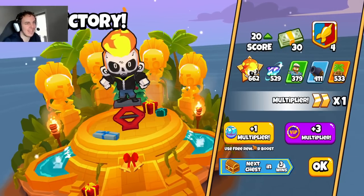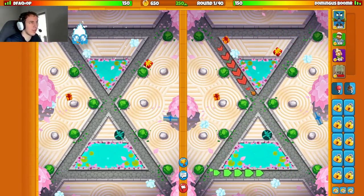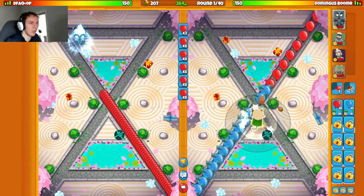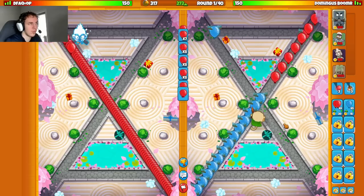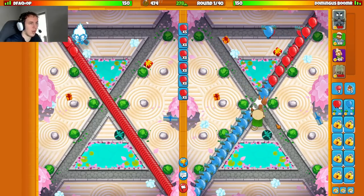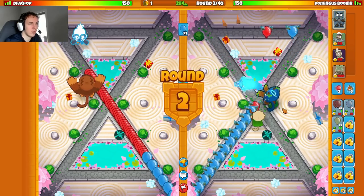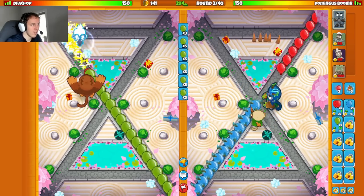For our next match we're against dfaq equals op. They're starting with an ice tower up top — interesting. I think they're trying to anti-stall round one. We'll start with our druid and get hard thorns up, and see if I can get my open round one as well. I don't know how much their ice is going to anti-stall, but I don't think it's enough to stop open round one — and we got it, perfect.